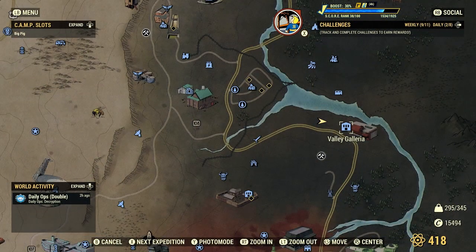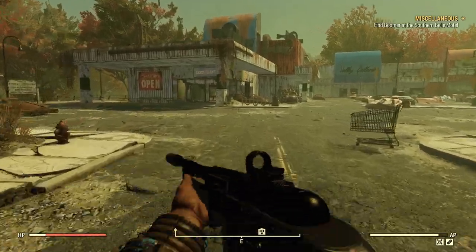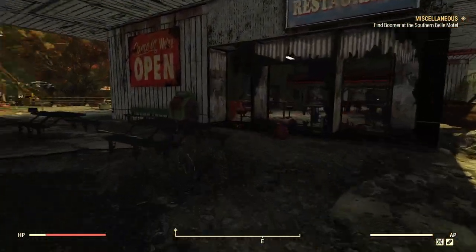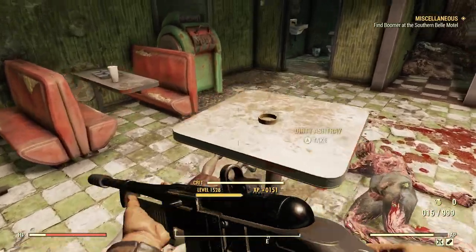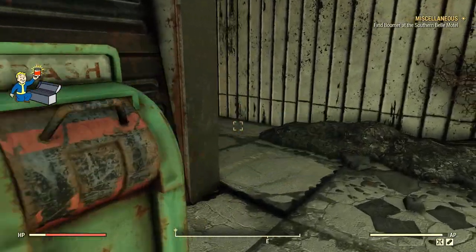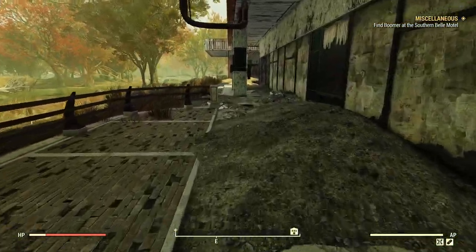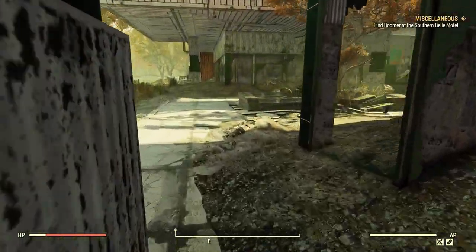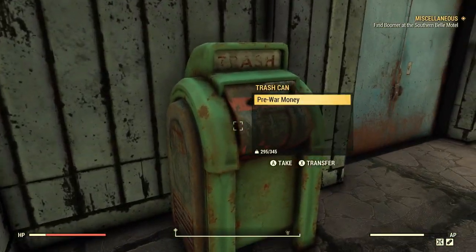The next location we're going to be going to is here at the Valley Galleria — another pretty large location in regards to the spacing of the trash cans, but it's a pretty solid spot. I like to start off on the outside when you spawn, go around the building on the left-hand side, and go around the perimeter, as well as checking out the inside. The main source of your trash cans are going to be inside the actual location. Following the perimeter of the second floor and bottom floor, as well as occasionally looking in the middle, you'll be able to find a ton of trash cans scattered all around.